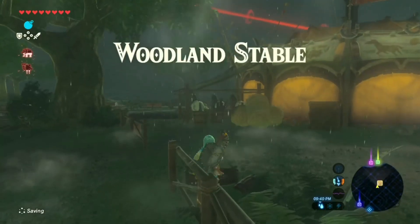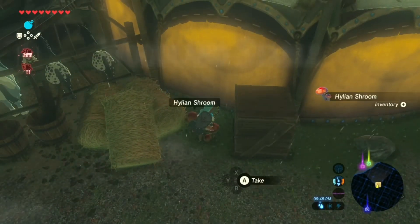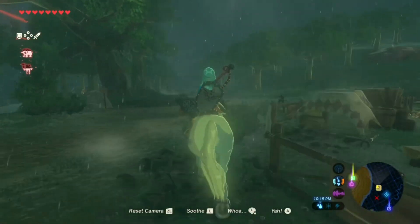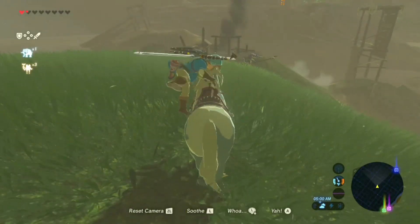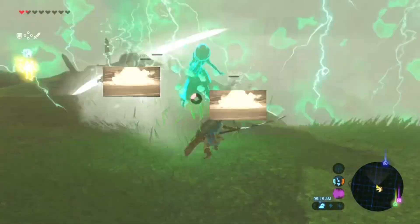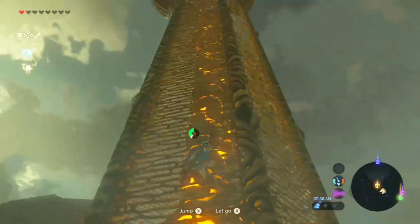We arrived at the stable. I'm first gonna grab these and then grab my horse. We have a horse, this will be a lot quicker. I see something burning — oh god, there's monsters! I'm gonna get off and sneak to fully kill them.